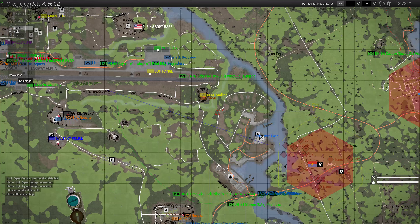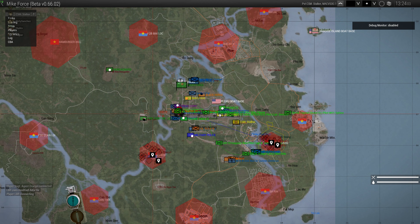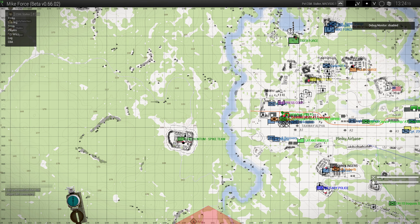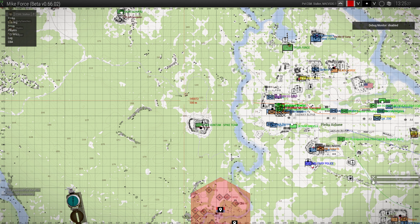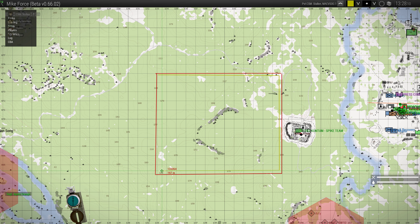Now we've addressed the definition, let's have a look at how we would apply this. This is on a live server, so we're going to set up a training area where people know not to effectively act on our calls. I'm going to make up a training area to the west of Pleiku, which is the main airfield you see over here. Bear with me as we draw our lines. The way you draw straight lines in ArmA is you hold down left control and left shift, then hit your left mouse button and click and drag to get nice straight lines.